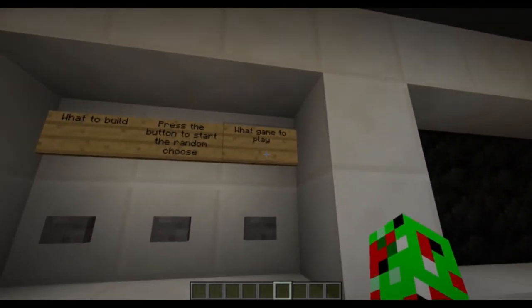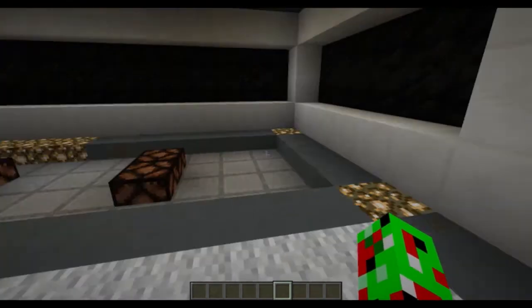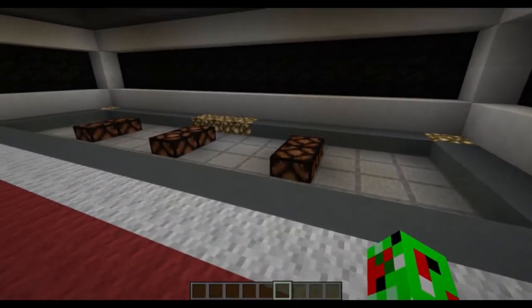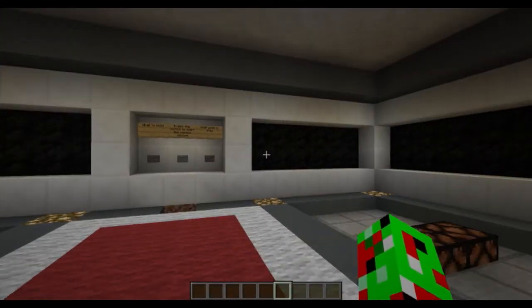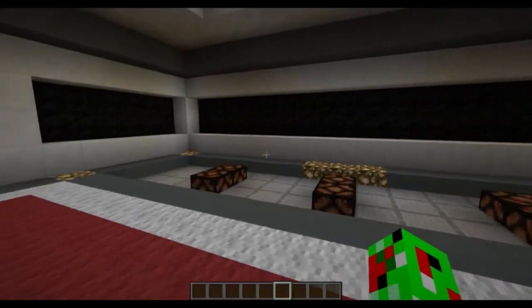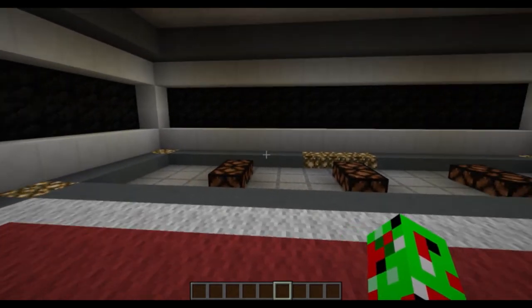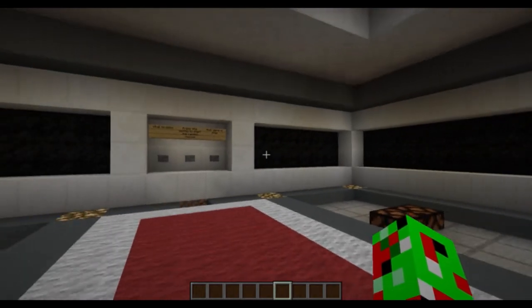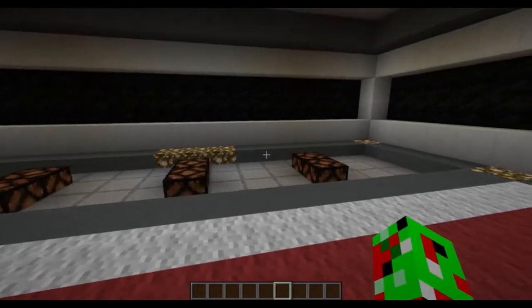This is just a random button here — I think I might make this the reset button. It says 'press the button to start the random choice' — or choose what game to play. So essentially, I'm gonna make one of these for what to build in my world, since I have many options — like eight that I have an idea of. I'm just gonna choose three that I feel like building and it's gonna randomly choose one for me. And the other one is for what game to play.